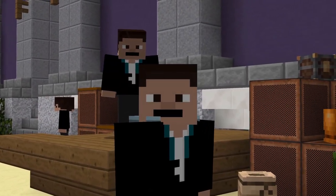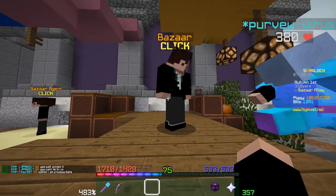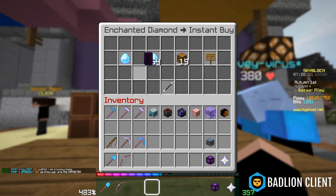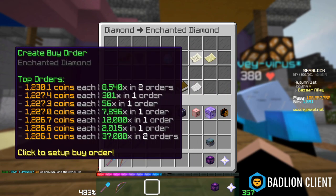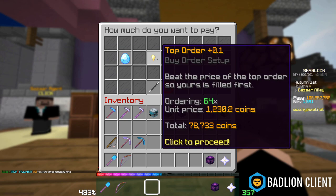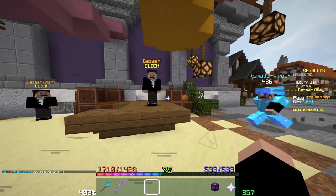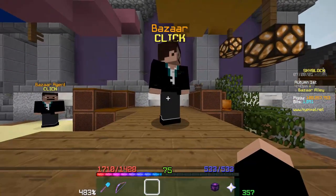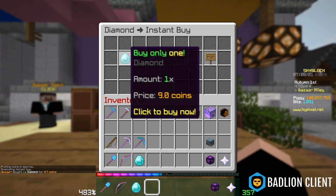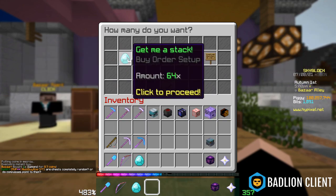Now that we understand why flipping works, let's get into how it's done. There are two ways to buy an item in the Bazaar: instantly and through an offer. If I go to diamonds, you can buy instantly for whatever price the people making offers dictate, or you can make your own offer and people that instant sell will supply the items to you. If there's an easy option and a difficult option for a task, there's room for making money. Buying instantly is quick, but it comes at a cost — you're getting items for way more expensive than if you were to set a buy offer.